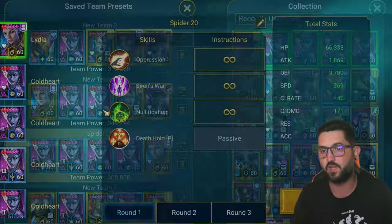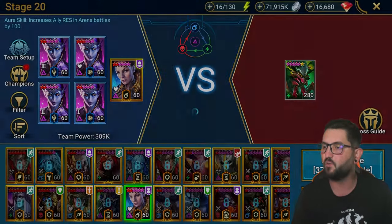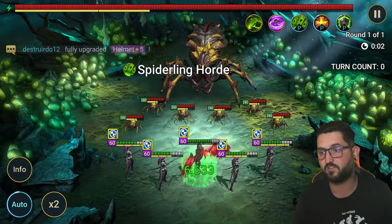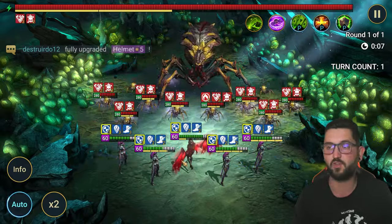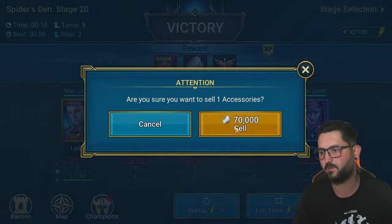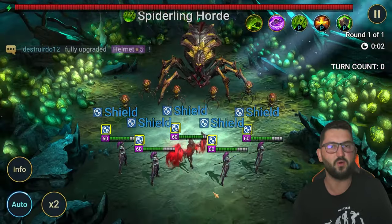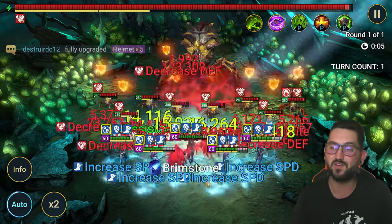Now there's another option that you can use with somebody like Lydia, but with Lydia it's not going to be 100% because she can get resisted either on the decreased defense or on the weakened. I'm not even going to need all four Coldhearts — three should be enough. Sometimes it works with just three if you build them strong enough, but let's run it again so you can see what I mean. It's pretty straightforward, as long as you have four Coldhearts built, this one should be easy.